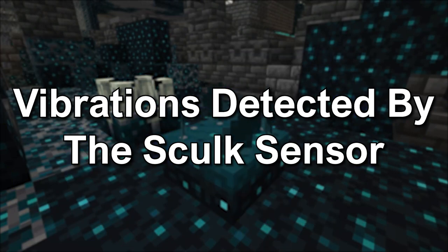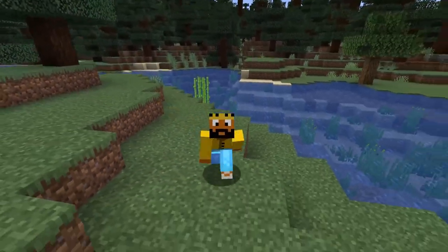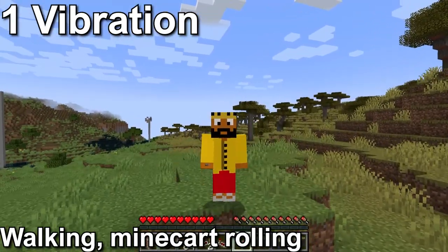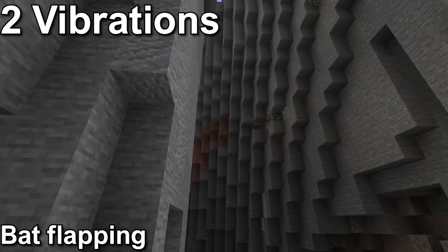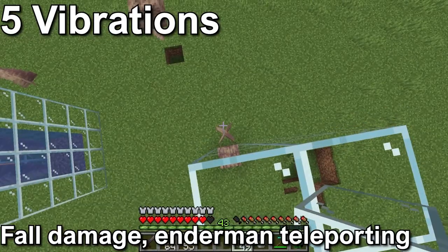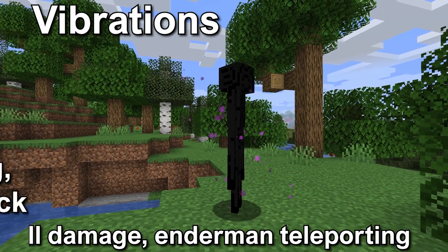Here are all the vibrations and how much signal they produce. Sneaking will not create a vibration. The range is 0 to 15. Level 1 is walking on the ground or a minecart rolling. Level 2 is a bat flapping. Level 3 is swimming. Level 4 is flying with an elytra. Level 5 is hitting the ground hard enough to take fall damage, or an enderman teleporting.